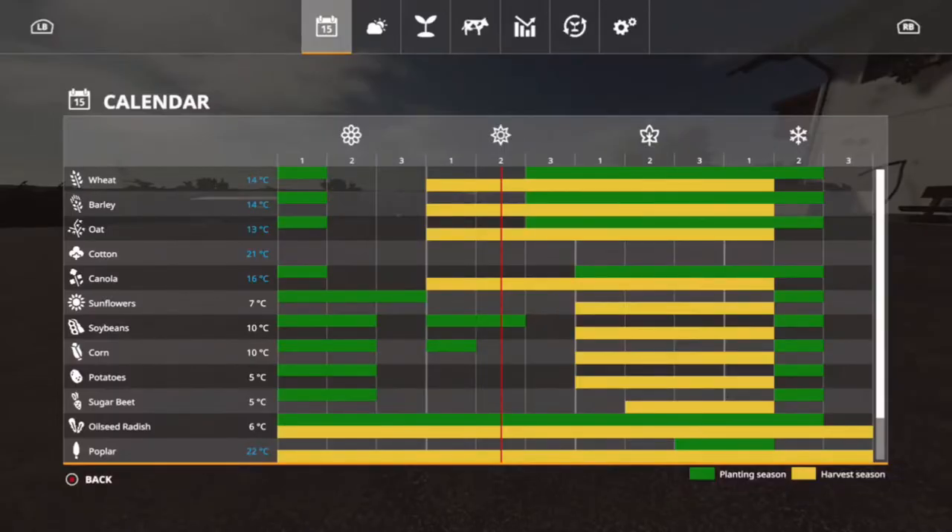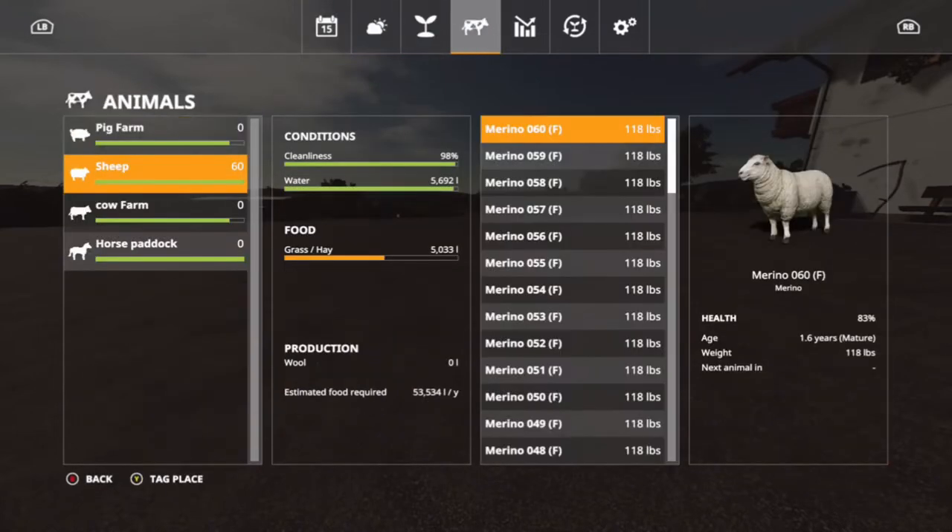As promised in the last episode, we're going to learn how to do something a little differently today. You can see our soybeans are planted and they'll be ready for harvest on the first day of autumn — or the second or third day — either way we should get those done.